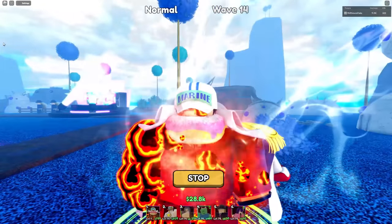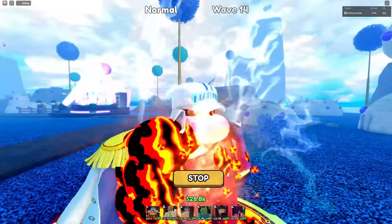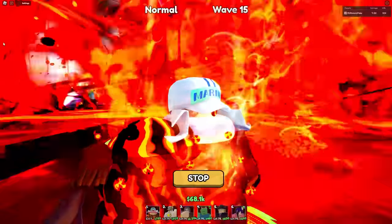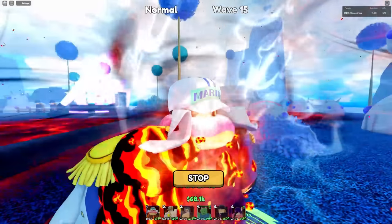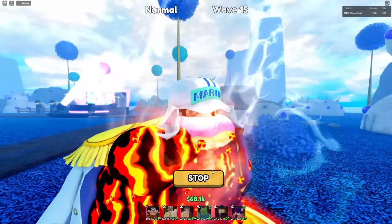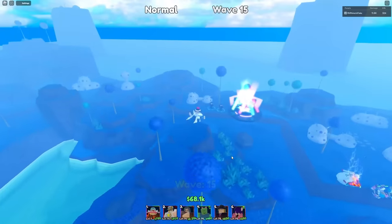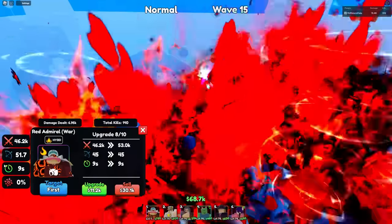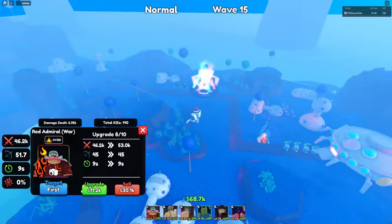What is this donut - like, what is this reference that I'm missing? Is there a reference in here? Because I don't understand what this donut is for, but hey, it looks pretty cool - he's eating a donut! Alright, upgrade eight his stats are 46,200 damage with 45 range and 9 SPA.